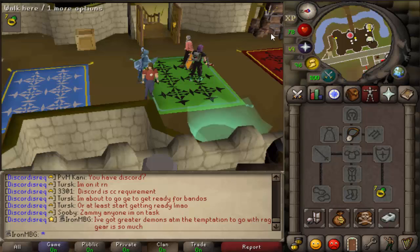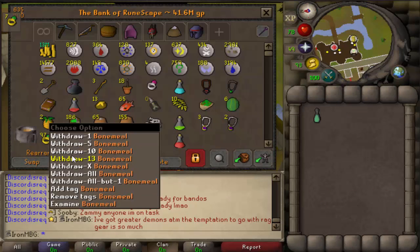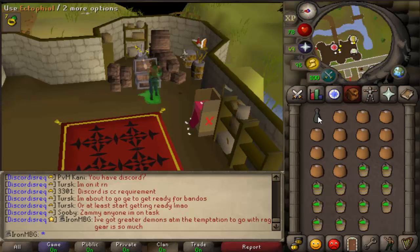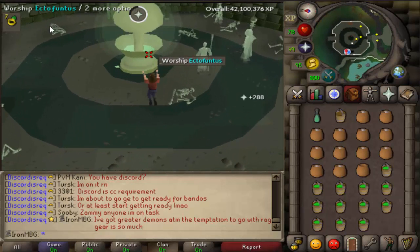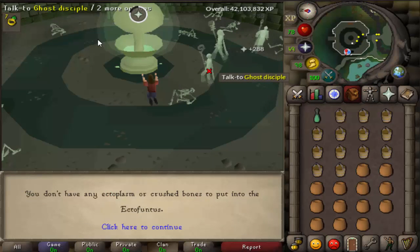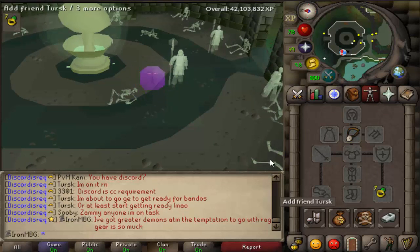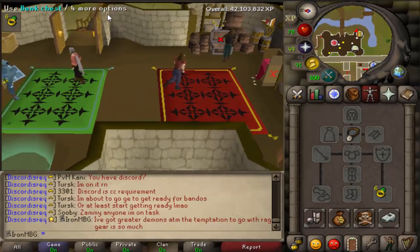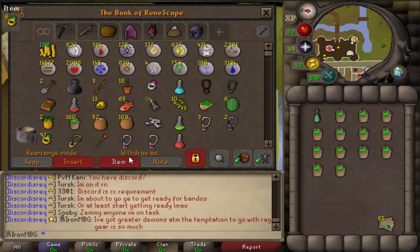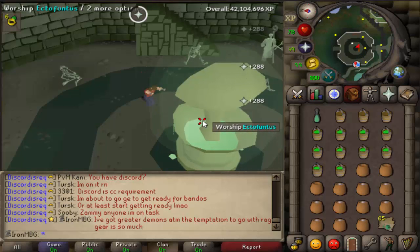Okay guys, inventory is filled. We're now going to teleport with the ring of dueling to Castle Wars, and I'll show you how quick you can go through all of it. You're going to want to withdraw 13 bones and 13 pots — leaving space for ecto tokens — teleport to the Ectophile and spam click on the Ectofuntus. That's all you have to do. You get your 65 ecto tokens, go back to the bank, deposit, withdraw, and repeat. Just spam clicking and carrying on — that's literally all you do.